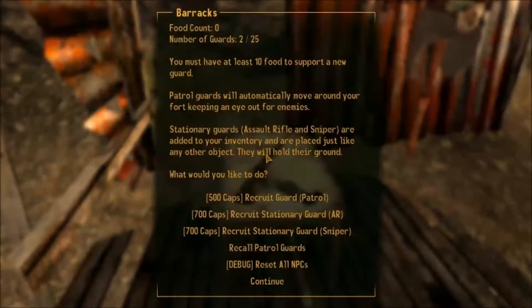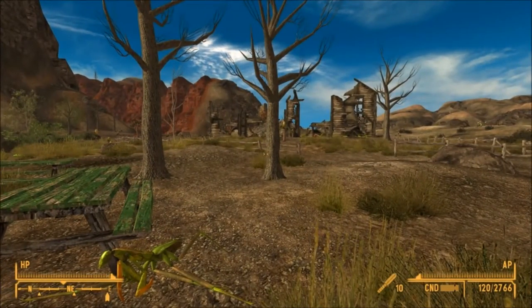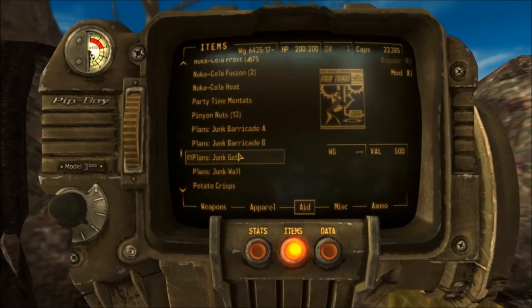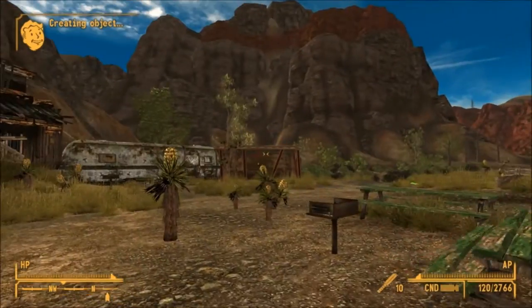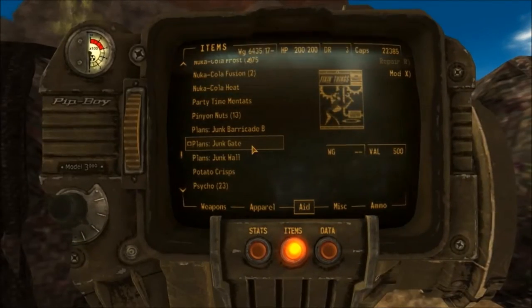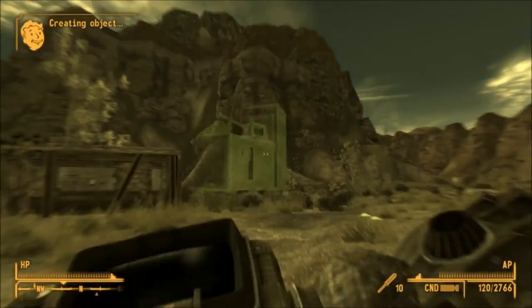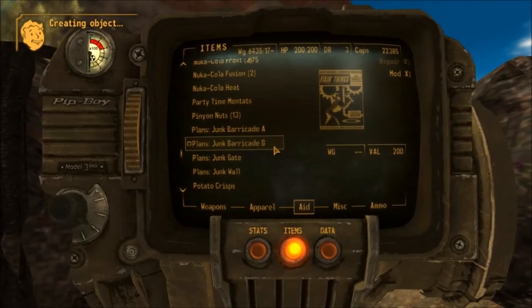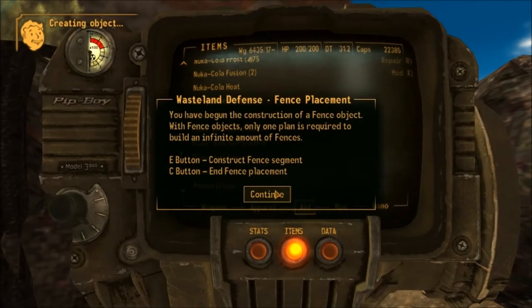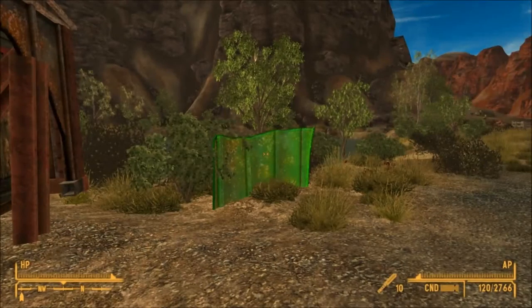I'm not really sure what the player control menu is. Whatever, let's see how these walls look - or barricades. So this one... it's literally junk, okay. I don't want to go into bullet time. That one was kind of shitty too. Jungle wall - I think this is the one that I want. Yeah, this is the good one.